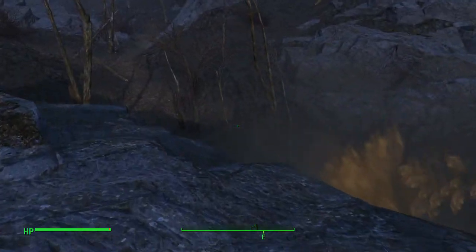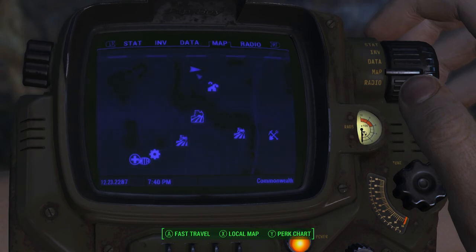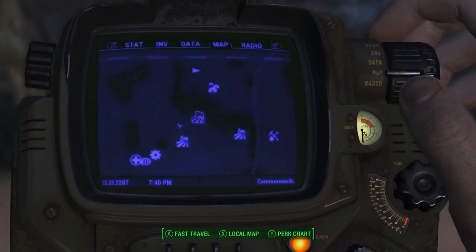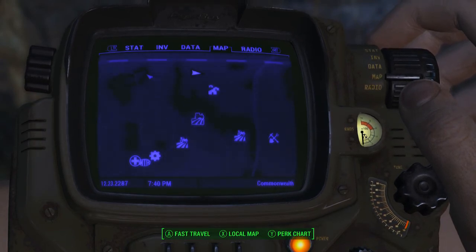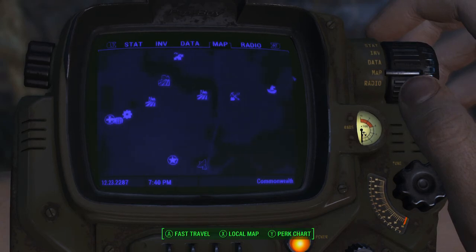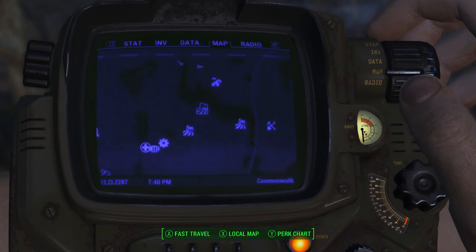You get it down here in this forest area at the top of the map. You do get it from completing a quest, but I believe it's there whether you complete the quest or not. For reference, there's Lynn Woods, Breakheart Banks, Green Top Nursery, and The Slog. I don't have any of this explored, so I don't have reference points from there, but if you know where Lynn Woods or Breakheart Banks is, that'll help.